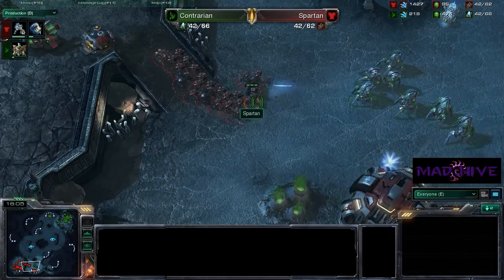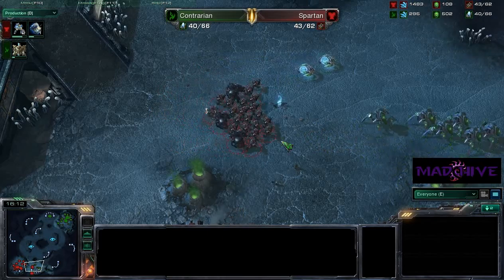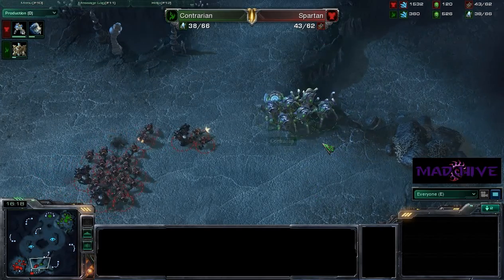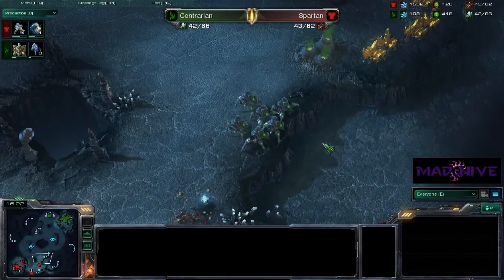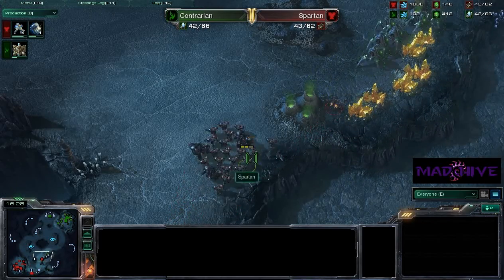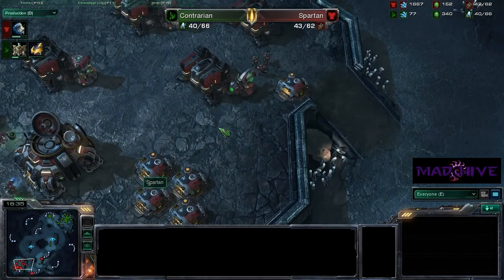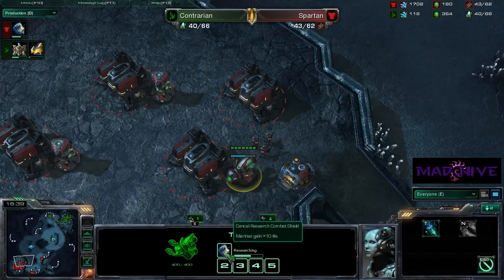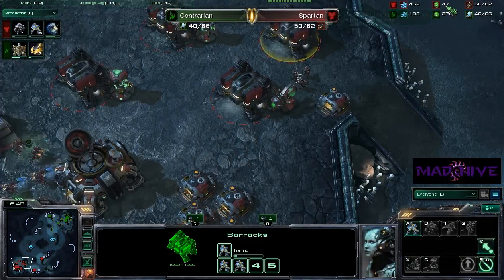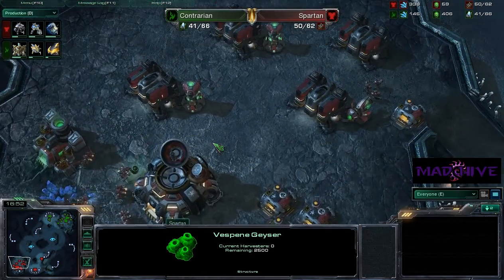This SCV is still trying to repair the command center, and there's still a stalker here waiting for it. Here come the reinforcement stalkers — I think he's going to lose it this time. I don't think he can fly it back in time. This SCV is not going to repair it fast enough. Here comes a pretty sizable force — I'm not really sure who's got the advantage with this force right now. It looks like Contrarian is not trying to get his expansion back — he's going to try to escape. Spartan, you might want to pull back. He gets force field slowed — he did get the slow. He's getting combat shields now, but he's low on gas, really low on gas.